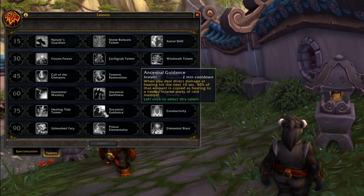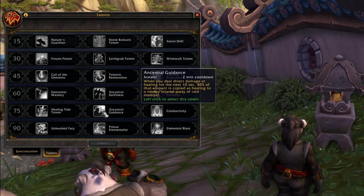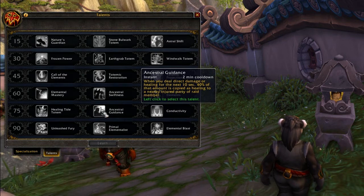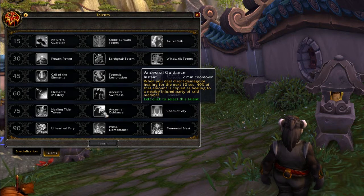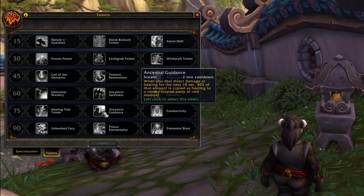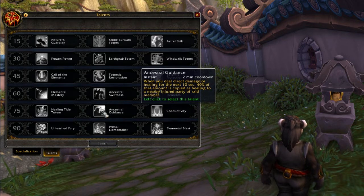Ancestral Guidance is a two minute cooldown - when you deal direct damage or healing for the next 10 seconds, 40% of that damage or healing is transferred into healing and heals a nearby injured party or raid member. That's a bit of a selfless one - I see that as a healer or maybe an Elemental support. It seems useful - like a nice thing for an Elemental to take in a 10-man group with two healers, just popping off heals here and there.